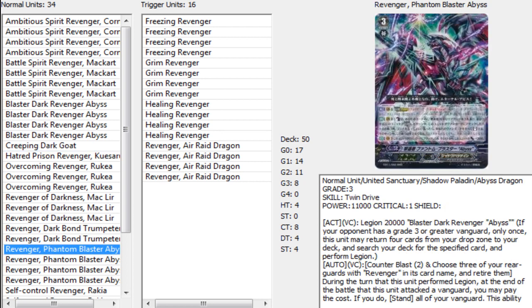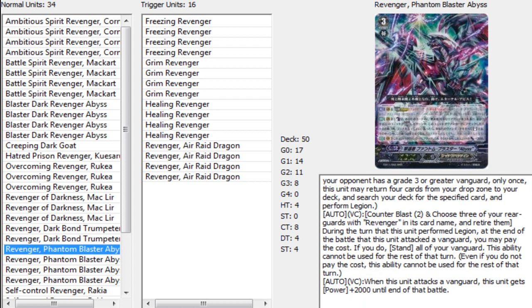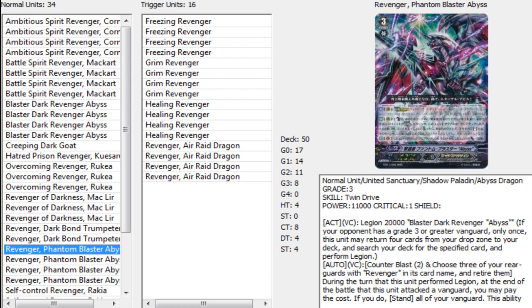We have four Revenger Phantom Blaster Abyss. His Legion mate is Blaster Dark Revenger Abyss, and his Legion skill is: counterblast two, choose three of your rearguards with Revenger in its card name and retire them. Then during that turn at the end of the battle, after this unit attacks the Vanguard, you may pay the cost and if you do, you stand all of your Vanguard. Blaster Dark Abyss also stands. His other skill is when this unit attacks a Vanguard, it gets power plus 2,000 until end of battle — so it'll swing for 28 or 27 the first time, and then 22 the second time.